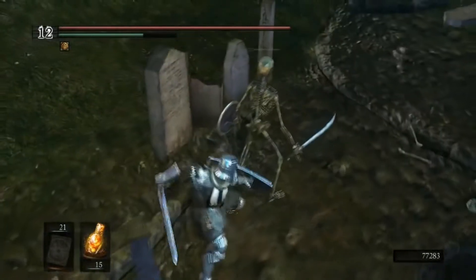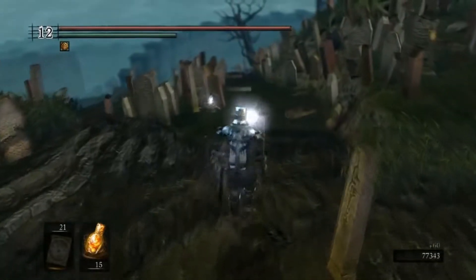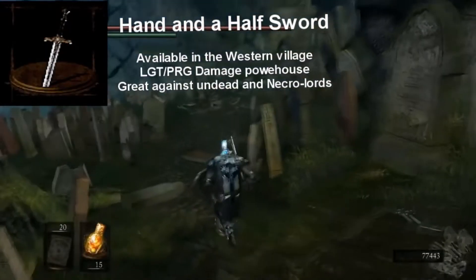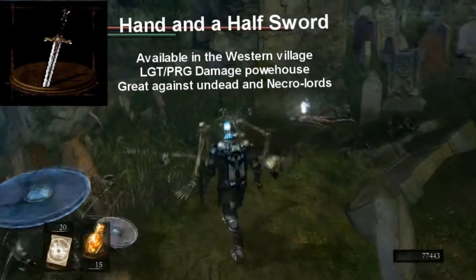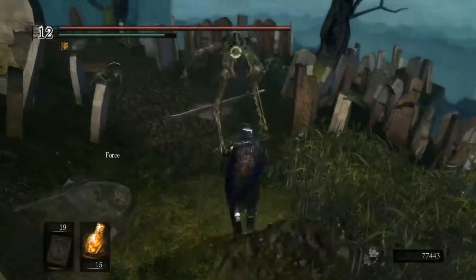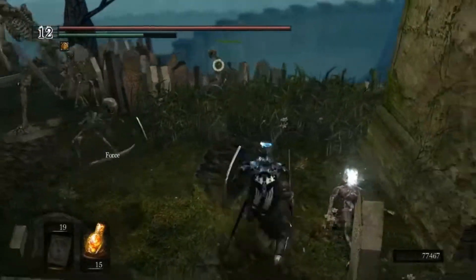The Hoplite Templar is part of the fallen Brethren of the Sagittarius order from Kingdom Hearts and is therefore very weak against the undead. However, he has the hand and a half sword of the western village which can be obtained early on if you manage to jump into the well at Firelink Shrine. This sword gives you a plus 2 damage against enemies with unholy status such as the skeleton warriors and the larger skeleton lords here.